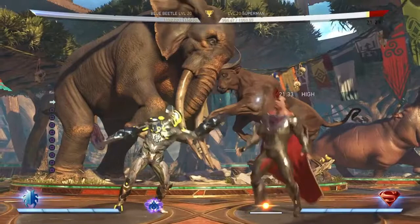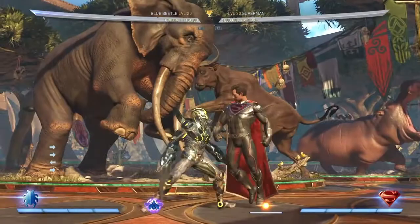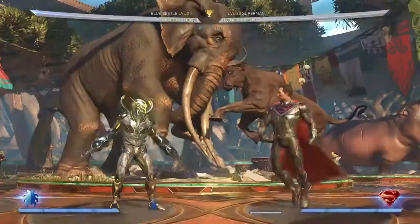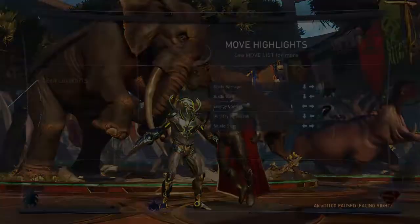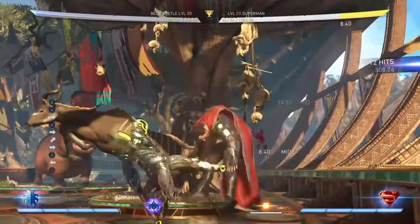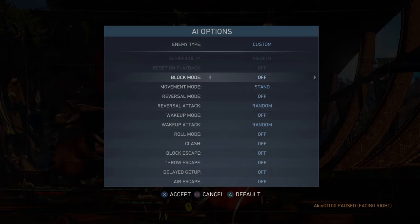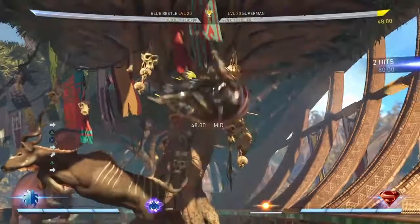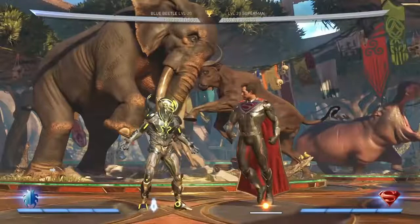His down one is also a really good range normal. Blue Beetle's back one is a ten-frame mid and it's zero on block, meaning it's neutral. It combos and can be used for restands — it's not really going to be used much in neutral, but if you use it in a combo you get a free restand into mix-ups. The higher up they are when you use the back one, the more plus it is, so the more frames you get to move before your opponent does.